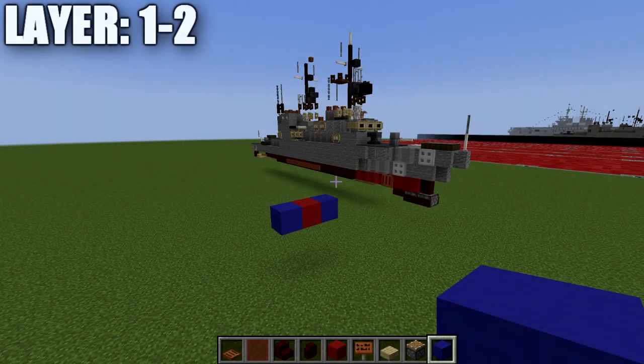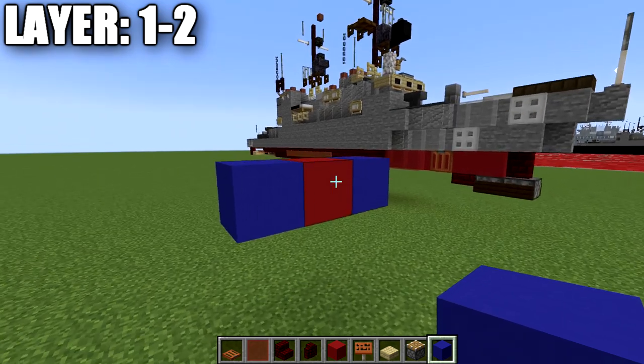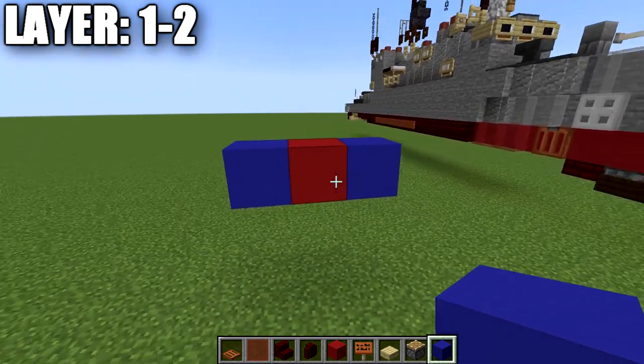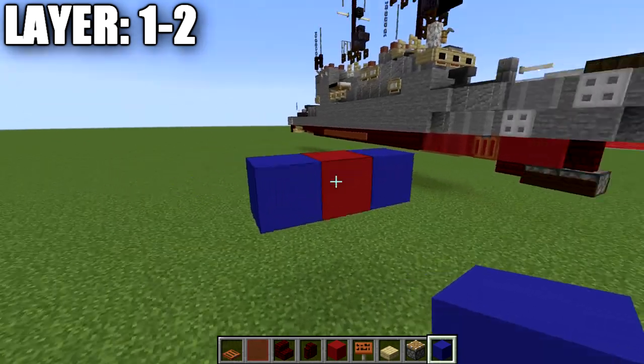Moving into our tutorial, we start with layers one and two. Layer one is really just that bulbous bow on the front of the ship, so it's pretty straightforward — just a couple of blocks — and we'll combine it with layer two. If you do plan on building this in the water you want to make sure you position this at a certain height. Layer two here is going to be sitting at water level, so you can see the blue concrete represents that water level and that is where layer two is going to sit right in line with that level.